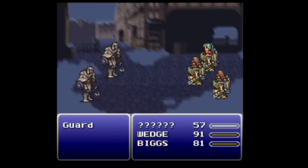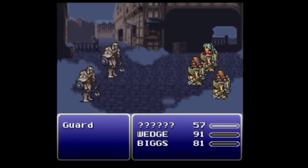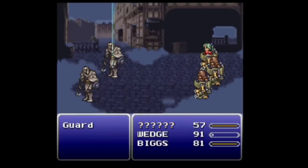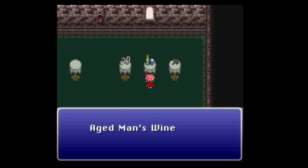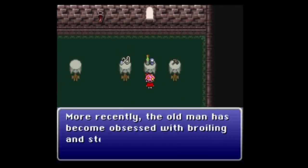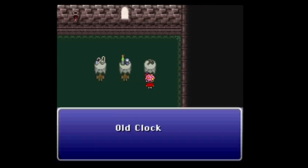You're going to notice some rebalancing changes right from the very start. First things first, the Magitek armors — everybody can now use Terra's special attacks. The Beginner's House in Narshi has new T-Edition information and also new rooms. There are rooms for achievements, costumes, and collectibles.